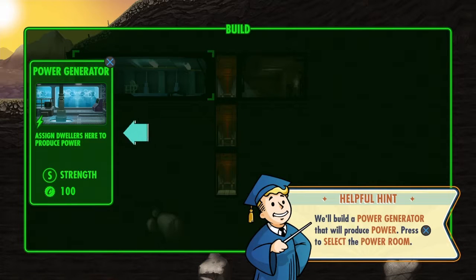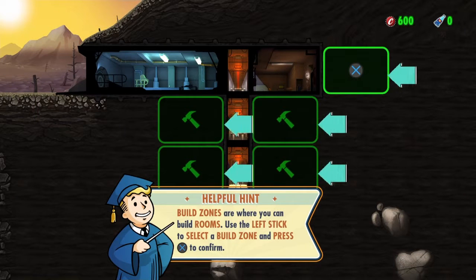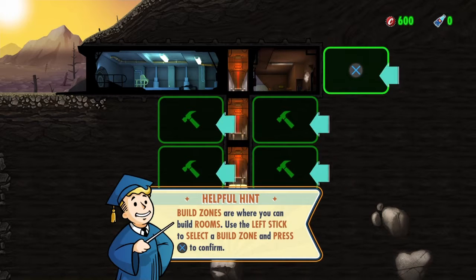You'll need a power generator that will produce power. Press X to select the power room. Build. Build zones are where you can build rooms - use the left stick to select the build zone and press X.